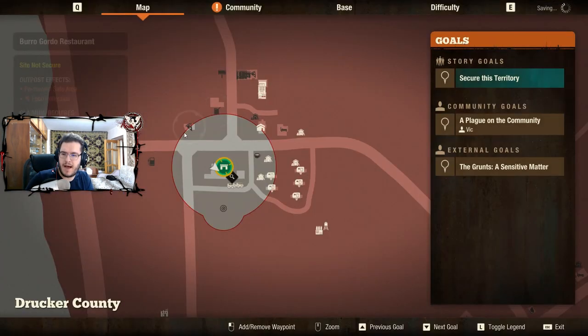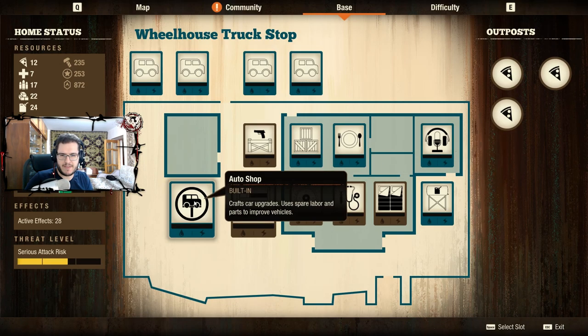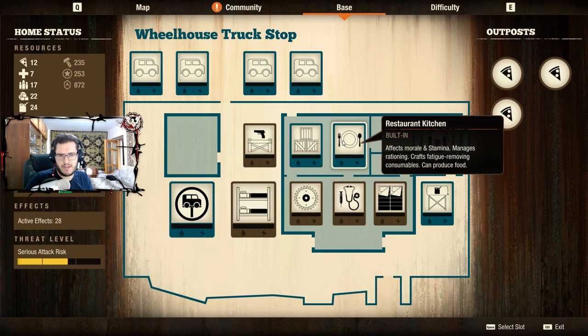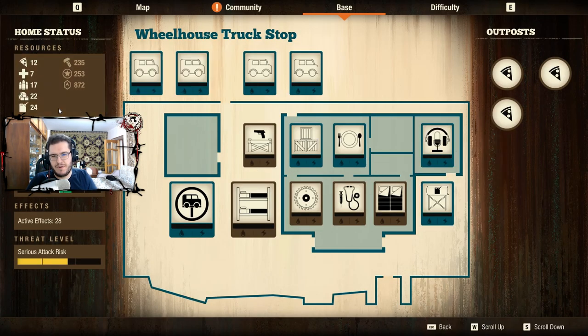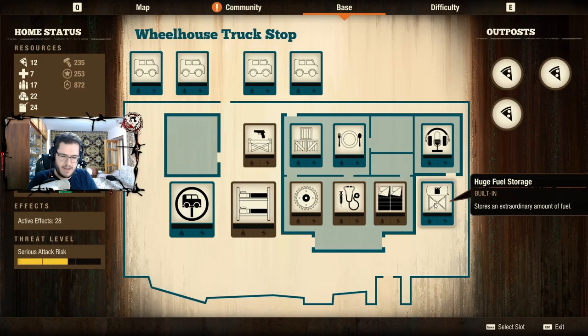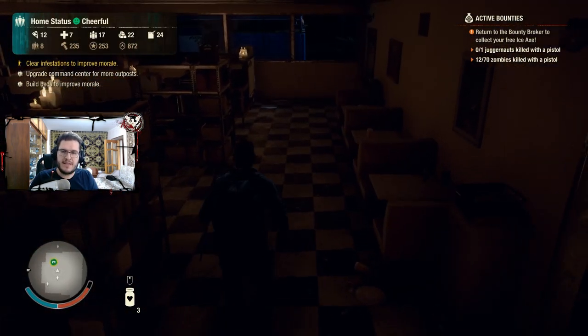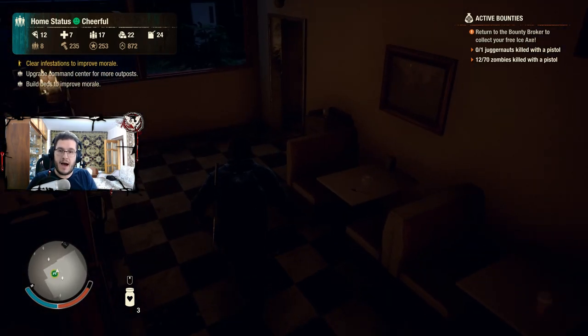These inbuilt facilities cannot be removed, so I have to work around them to utilize them. The Wheelhouse Truck Stop on this map — Drucker County — has three inbuilt facilities: an auto shop, a restaurant kitchen, and a huge fuel storage. From these three facilities, only one I cannot use at all. Having increased fuel storage by 100 is 100% useless, and I'll explain why with a special trick later.